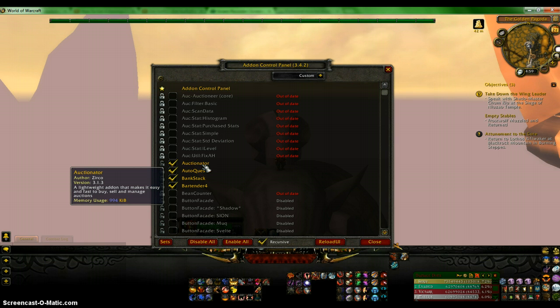AutoQuest 2 — what it does is if I am doing a bunch of quests and I don't feel like constantly clicking and completing them, because I do a lot of daily quests. All I have to do is click on the thing and it will collect the quests and already accept it. If there are multiple quests, all I have to do is click shift and it will do it. That's pretty easy for when you are leveling and want to level fast.